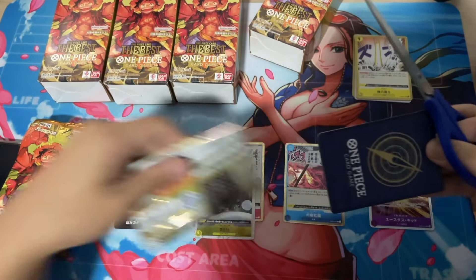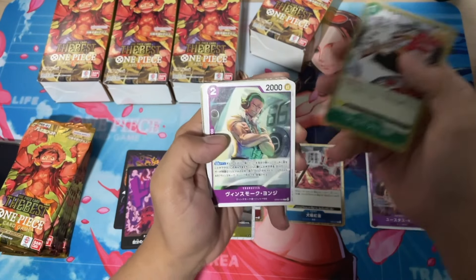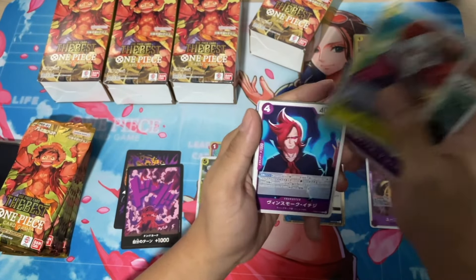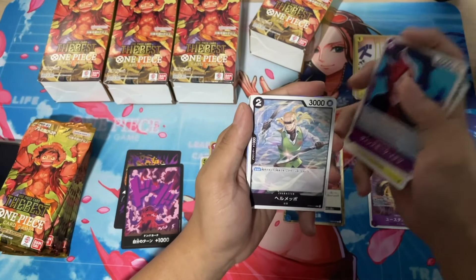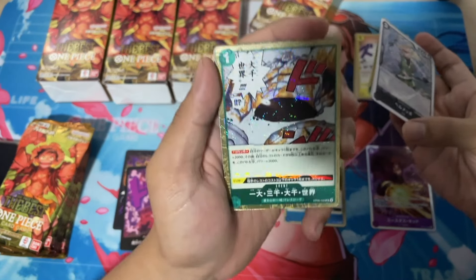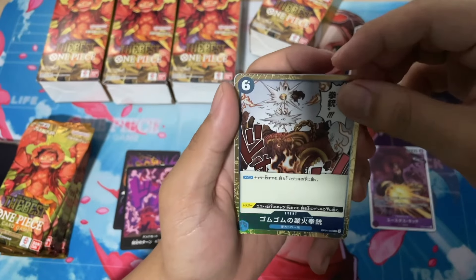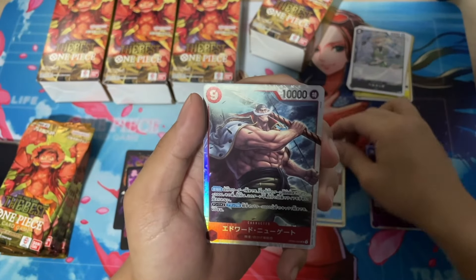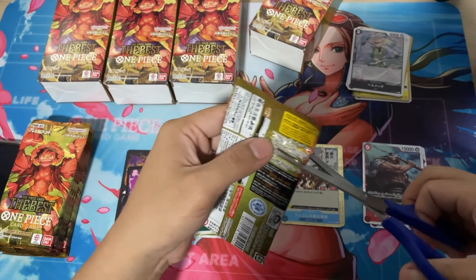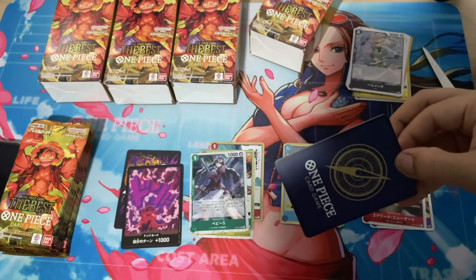From the first pack, we got the Lucci Dawn. And here's the Magellan Dawn. Some of the cards finally getting alternate arts would be the Germa cards. Helm Meppo being a starter deck card getting a full art is great as well. Then we get our second super rare and our rare — Baby 5. Baby 5 also gets an alternate art as well as a full art.